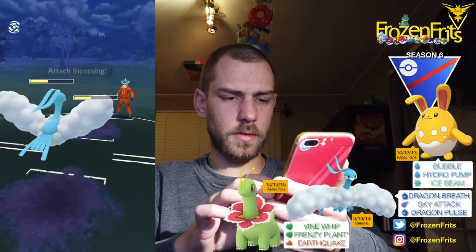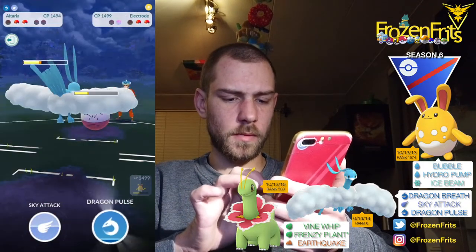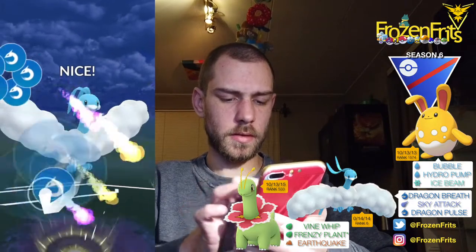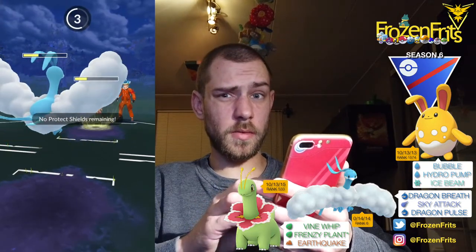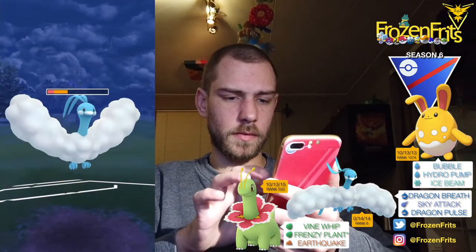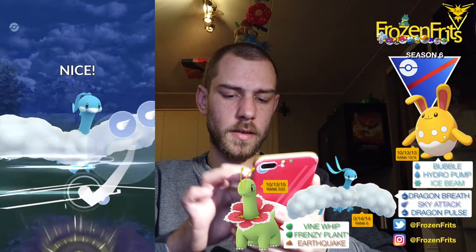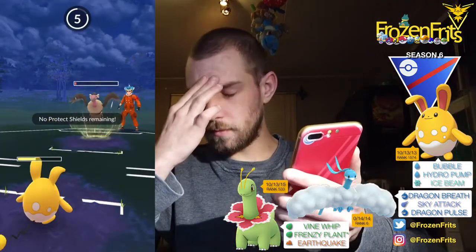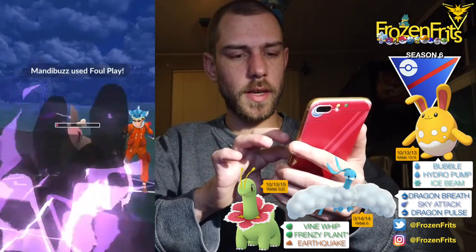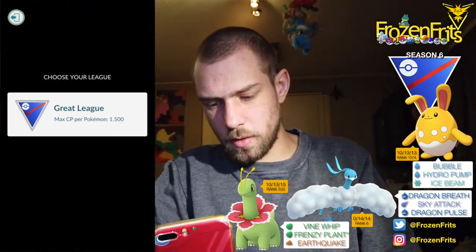I'm just going for the Dragon Pulse — yeah I'm gonna shield this. And we're gonna take off a Dragon Pulse. Let that go, so that takes it out and it's gonna take off a Shadow Ball maybe. Okay, we can handle that and we're gonna take off this Sky Attack. Okay, so that takes out the Azumarill. That's a win, nice!